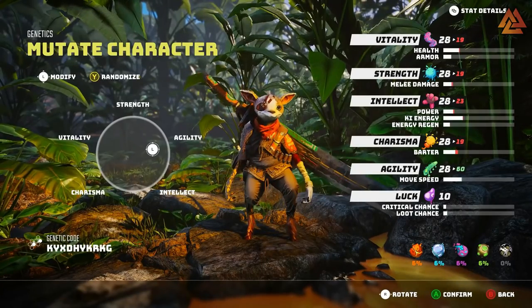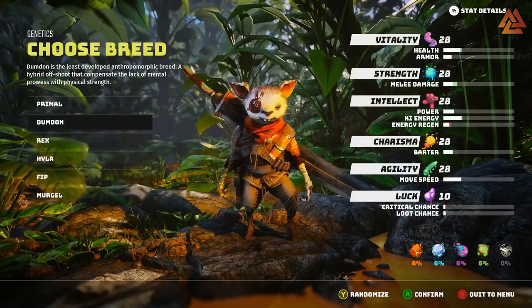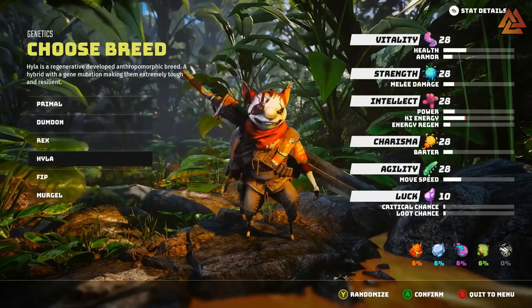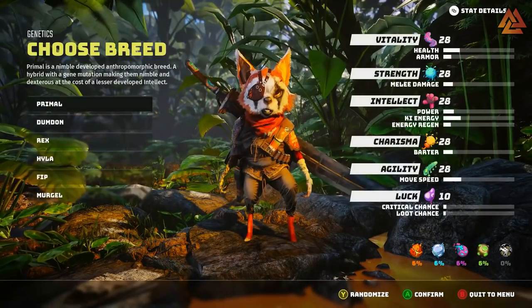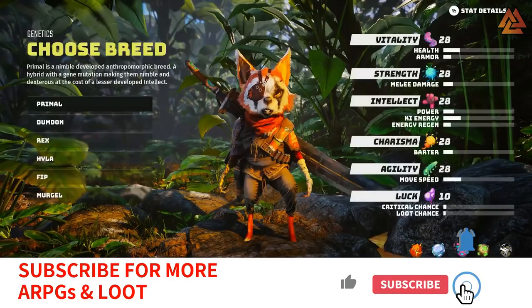Let's get things started with the breed we can choose from. Your breed is going to change your base stats slightly, but it's your mutation that will give you a chance to specialize your character. The first up is Primal. This breed is all about agility and being able to move quickly. It does lack intellect, so most of your attacks will be physical rather than special or psychic. Looking at the stats on the right hand side, we can finally have a good look at what we can expect to see at launch. Those stats starting from the top are Vitality, Strength, Intellect, Charisma, Agility, and Luck. Primal looks like it's the basic type of breed that we've seen in most of the trailers so far.